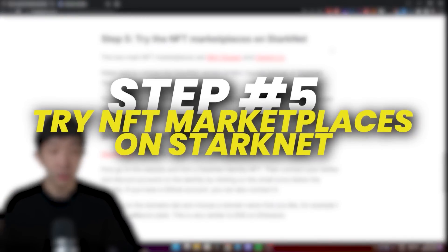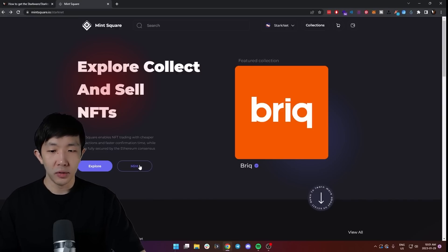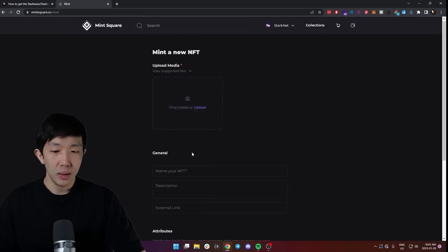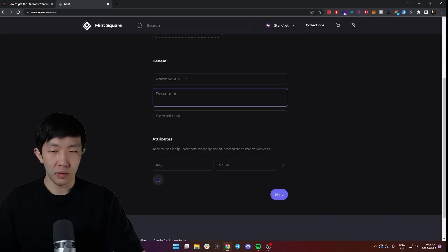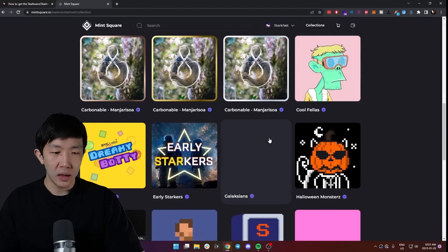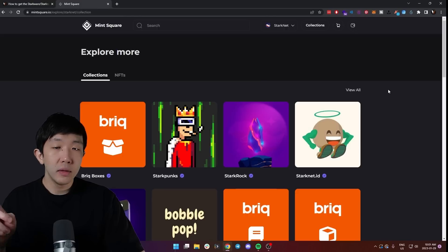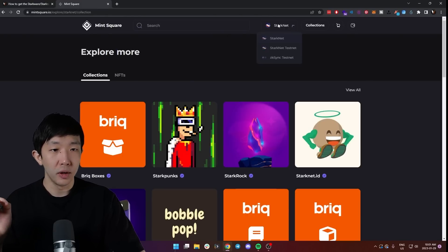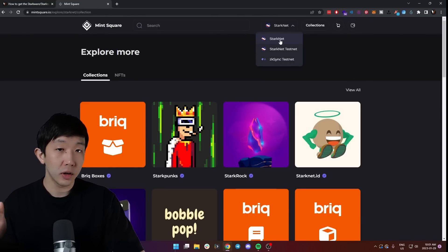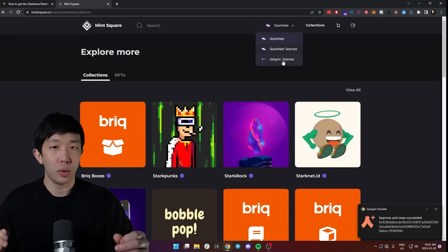Step five is to try the NFT marketplaces on StarkNet. The two main places are MintSquare and Asped.co. On both marketplaces, you can mint your own NFT by uploading any image and setting the name and description to whatever you want — this costs only gas fees. You can also go to the explore page and pick any cheap NFT and buy one that costs less than a dollar. One thing to watch out for on MintSquare: make sure you're connected to StarkNet mainnet on the toggle, not StarkNet TestNet or ZK Sync, since it supports multiple networks.